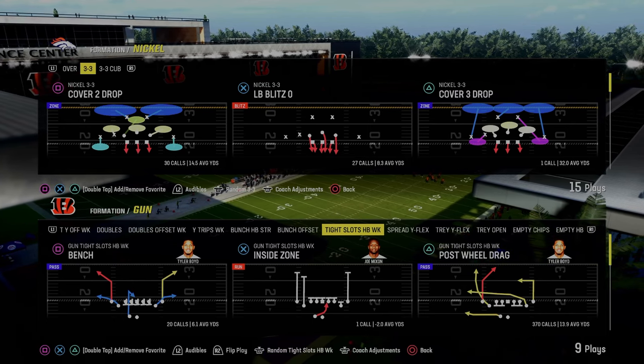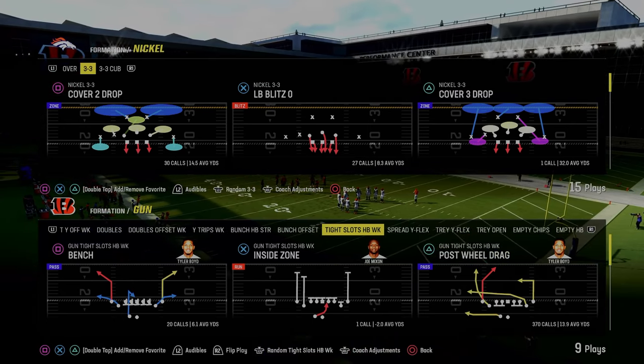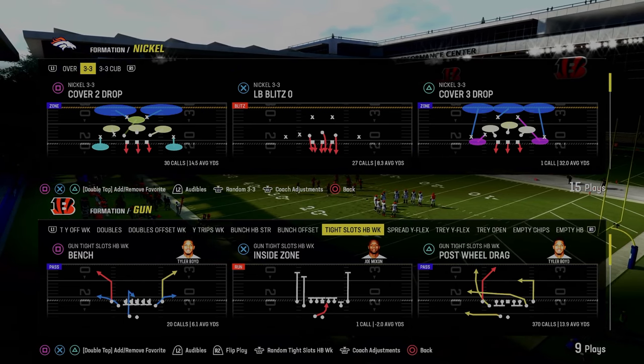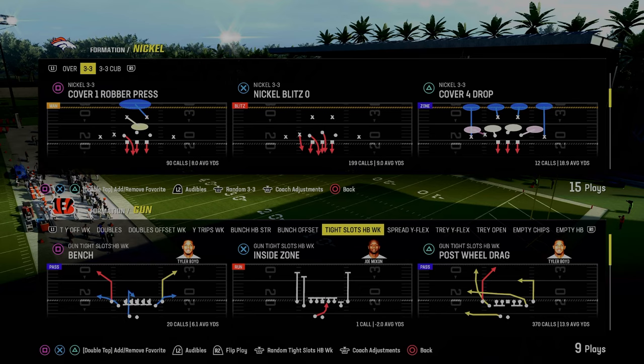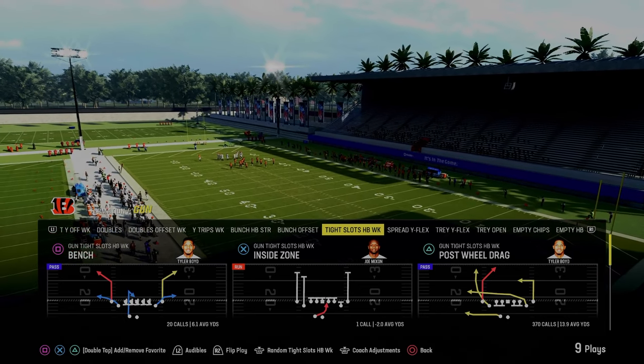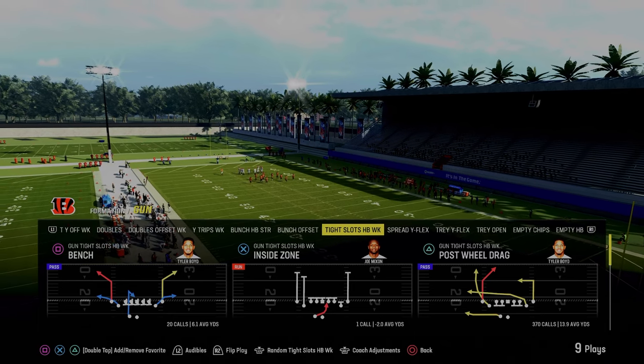In today's video, I'm going to be sharing with you one of my favorite double Mabel style of defensive beaters, and the play is going to be post-wheel drag. This play is found in the Cincinnati Bengals Offensive Playbook, and it's going to be in the Tight Slots Halfback Week Formation. If you want to get my entire Bengals Offensive Ebook, make sure that you join the Patreon.